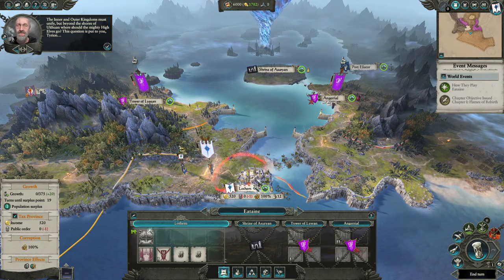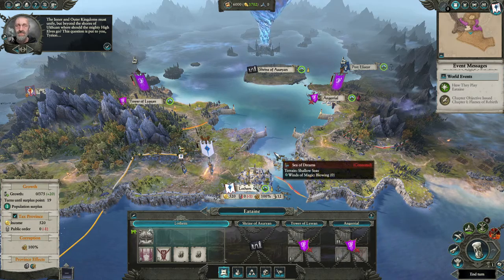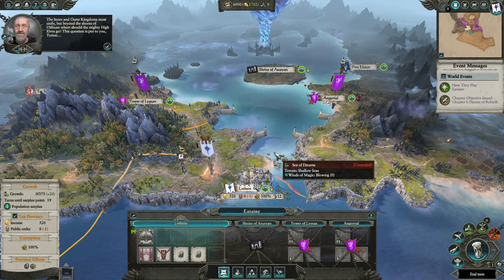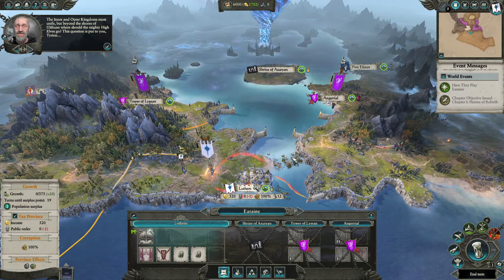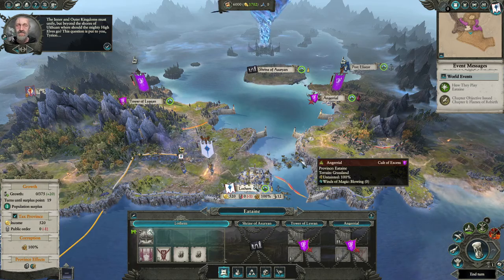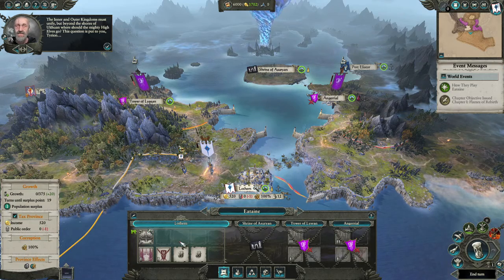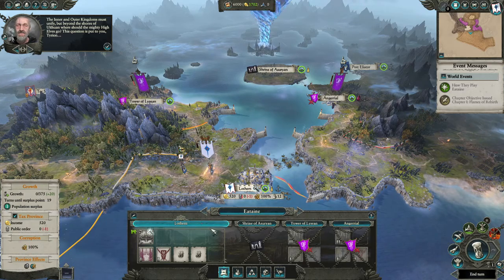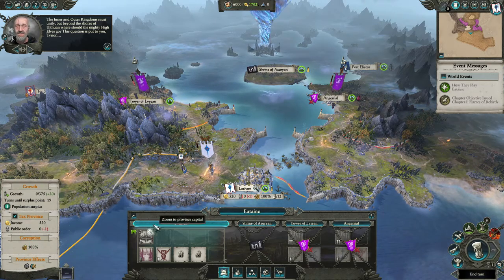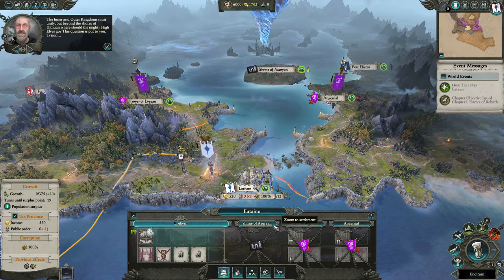With Total War Warhammer 2, they use the province system, which I believe started in Rome 2. Every game before that had each individual settlement as its own entity — there was no province grouping. A province is a group of settlements. So Lothurn is a settlement, Shrine of Assyrian is a settlement — right now that's a ruin with no buildings — Tower of Lycian is a settlement, and Ingeril is a settlement.